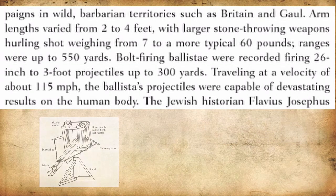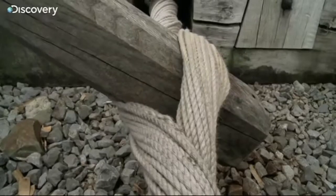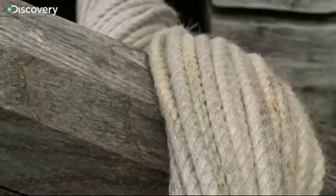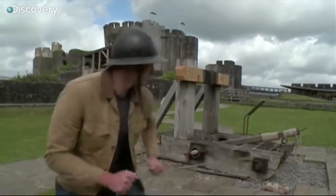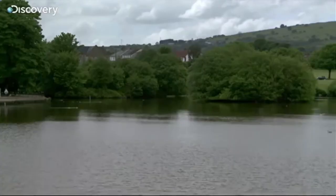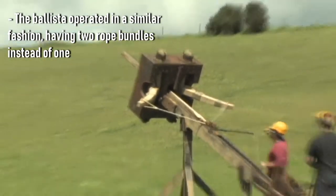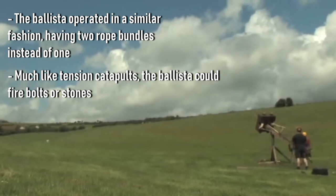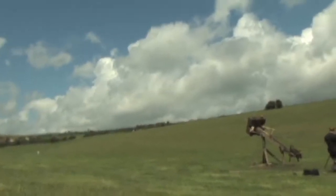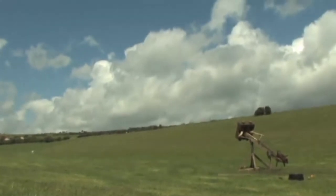Instead of using tension, torsion catapults relied on torsion from tightly strung coils of rope called rope bundles, having an arm stuck through their middles. Using winches, the arm of the catapult would be pulled down by a rope, with an additional piece called a trigger rope. Once the trigger rope was pulled from a safe distance, the catapult fires, influenced by the torsion from the rope bundles, resetting the cycle for another round. These catapults marked the era where educated personnel, knowledgeable about concepts of physics and mathematics, were needed to operate this machinery, as a typical soldier could not easily account for the angles of elevation and the ammunition's weight.